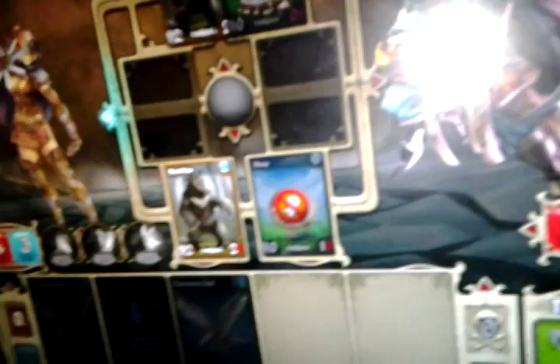Your original black bear is now unblocked, so when you attack you deal damage to the enemy hero — in this case me. Attack when you are ready.